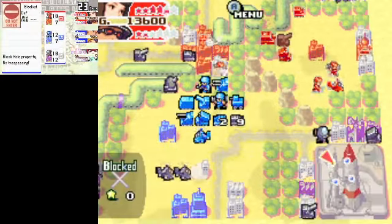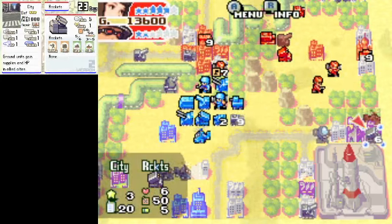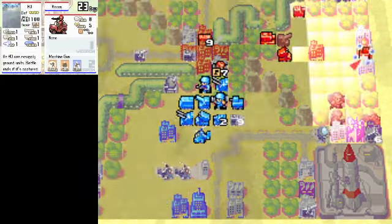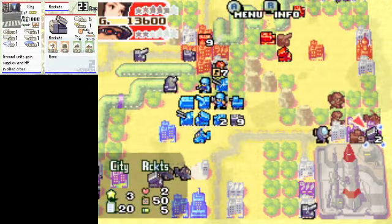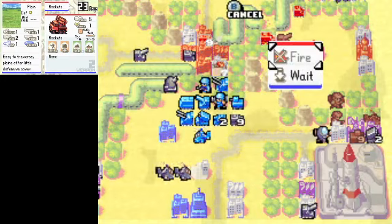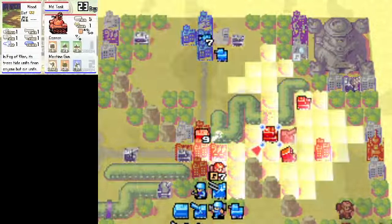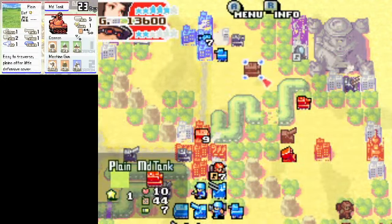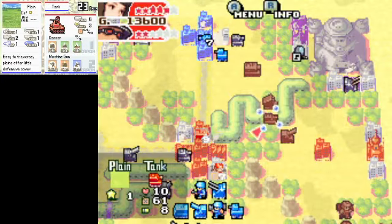Yeah, they built an anti-air from this area. First things first, I want to get rid of the rocket here. That's a pretty decent amount of damage. I'm going to send the rest of my forces up here to assist Blue, because they really need it. And Pathfinder is actually coming in handy.